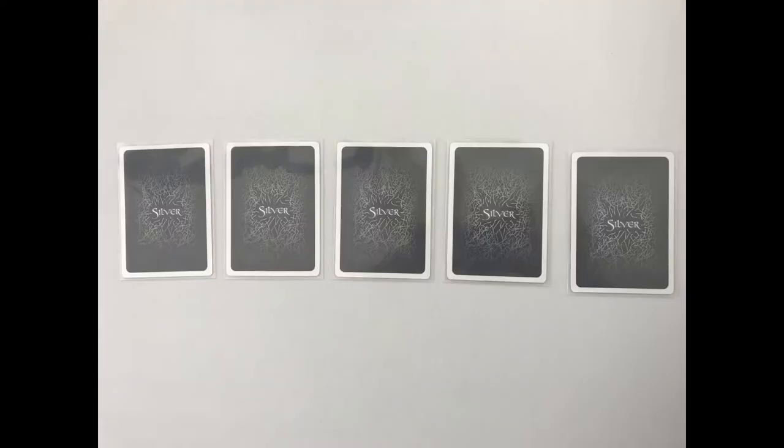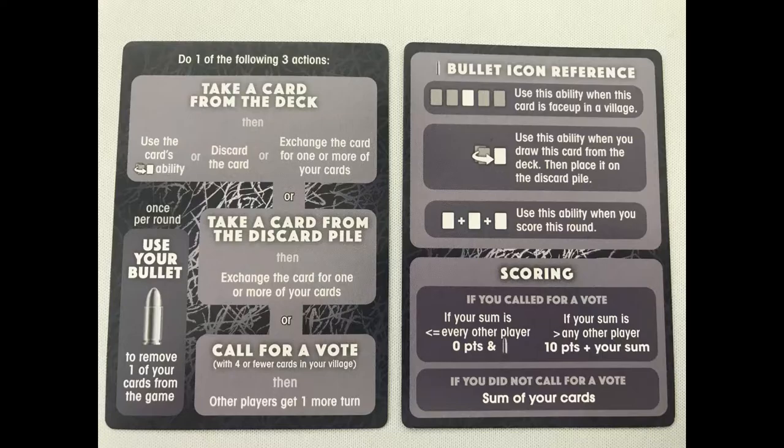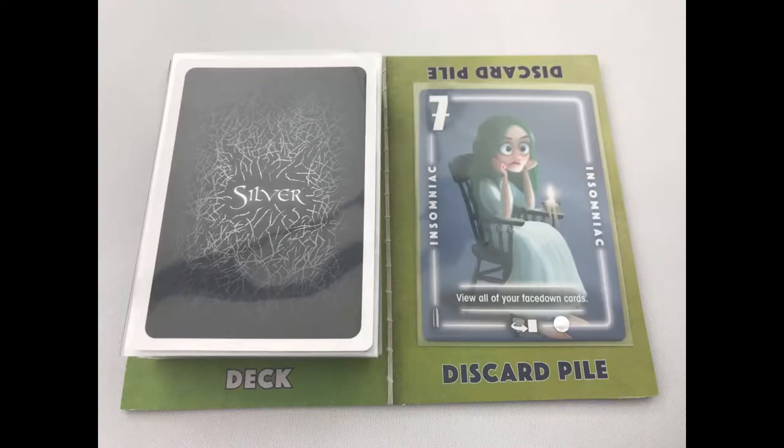To set up, shuffle the cards. Deal 5 cards to each player face down, laid out in a row. If you're playing with fewer than 4 players, you still deal out 4 sets of hands — this will remove some cards from the game. Give each player a double-sided reference card. Put the rest of the cards in a deck and flip over the top card to create the discard pile. Choose a random start player for the first round. In subsequent rounds, the player with the silver bullet will go first.